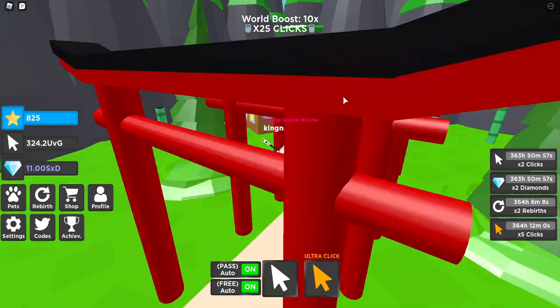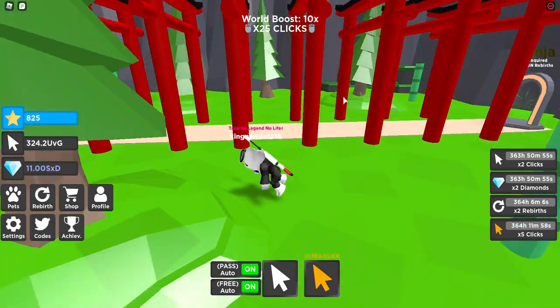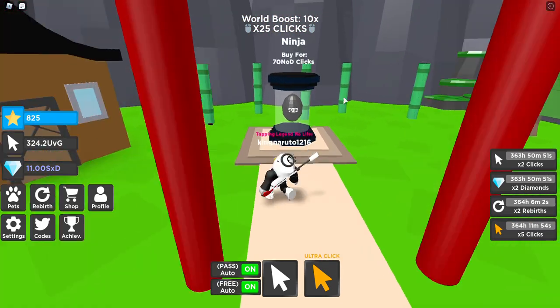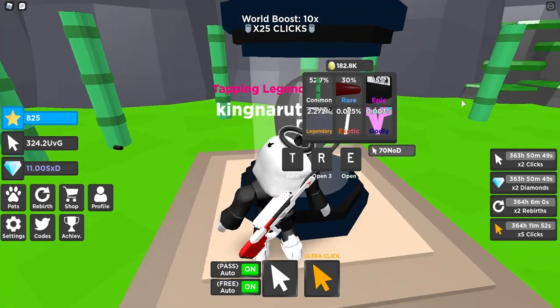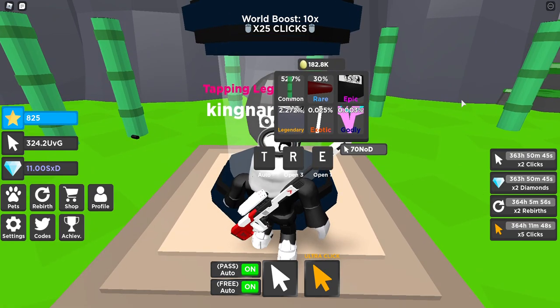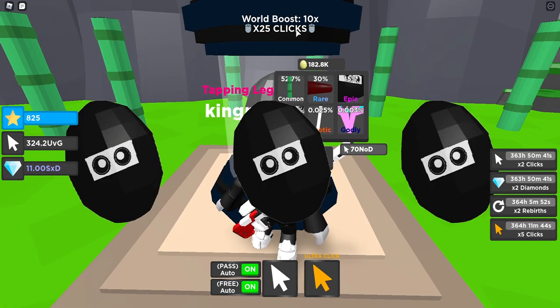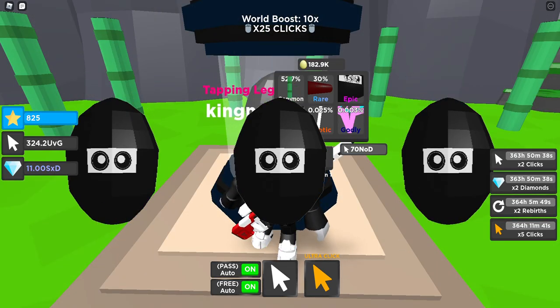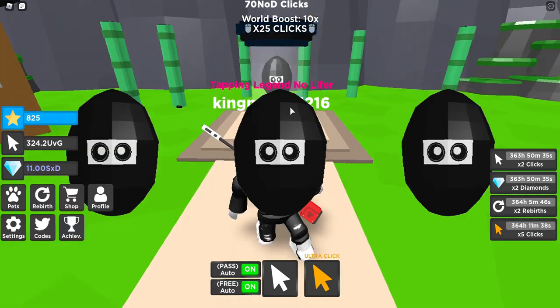The ninja world requires 100 rebirths. Let's go in — oh this is cool, whoa! This is pretty sick. This is the egg and it costs 70 NLD. The exotic and godly are actually pretty easy to get — well, not easy, but easier than the other ones. The exotic chance is 0.025. We already got the legendary.